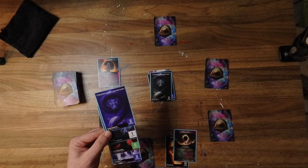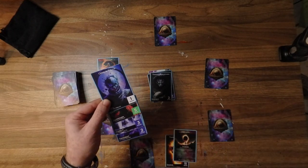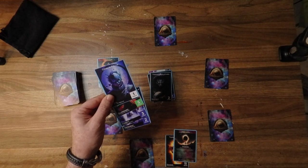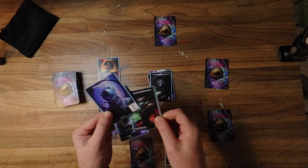Now we've drawn another 2, and now we have 11: 5 plus 3 plus 2 plus 1 is 11. Two of these cards are blue and one is green, so hopefully I'll find Calantha or Cygnus. Calantha is blue; Cygnus is green.